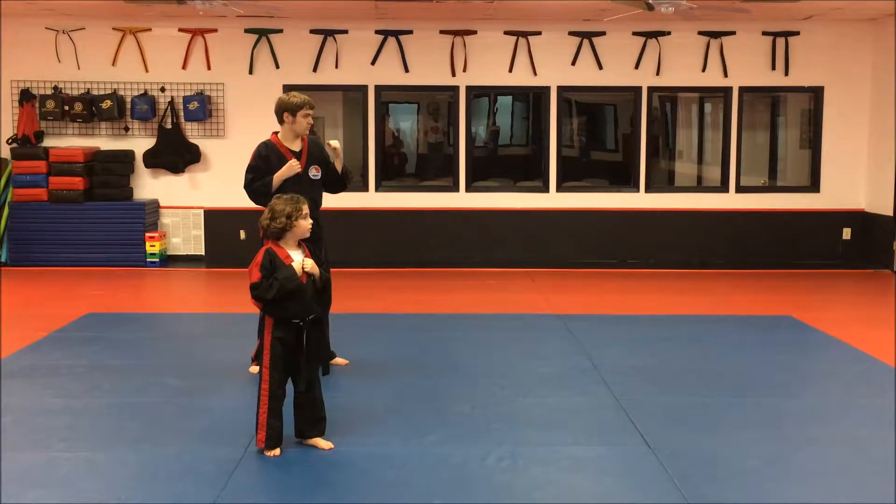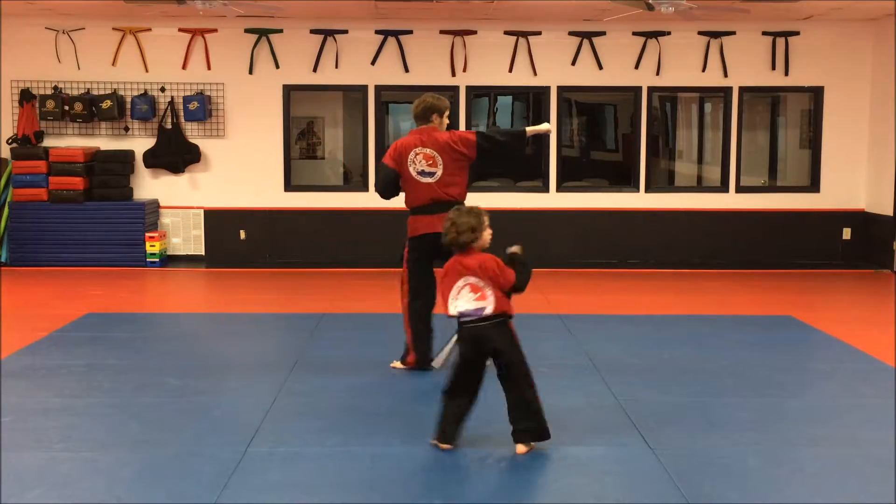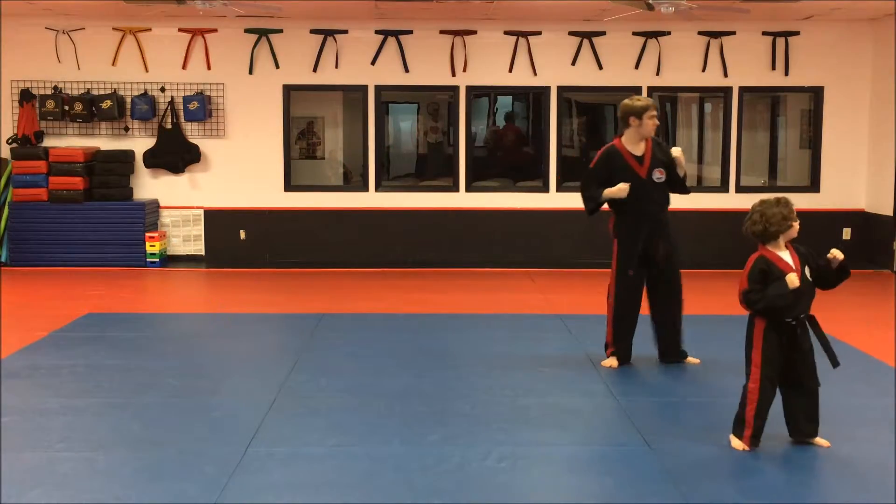First degree Brown Belt. Combination number one. Offensive front punch. Lunge punch. Reverse back fist. Skipping front leg roundhouse kick. Back palm heel strike.